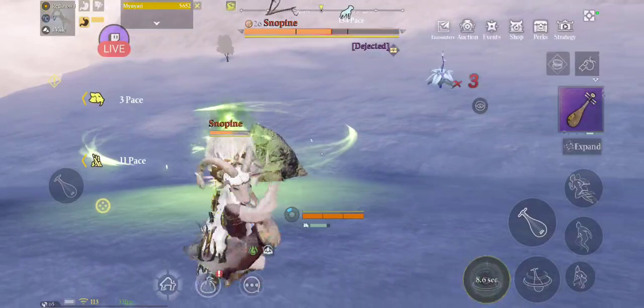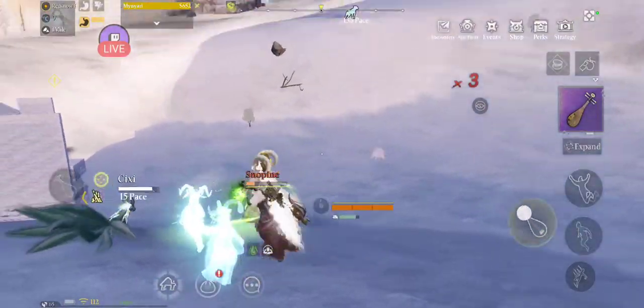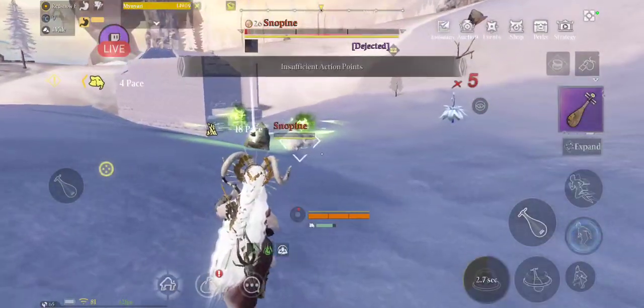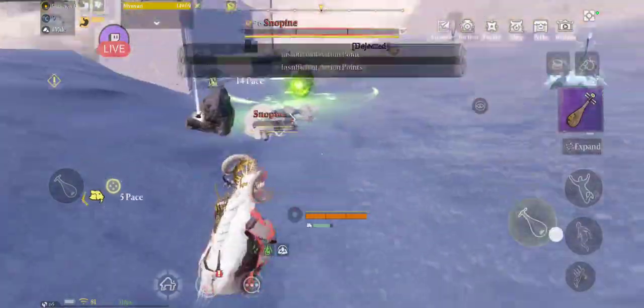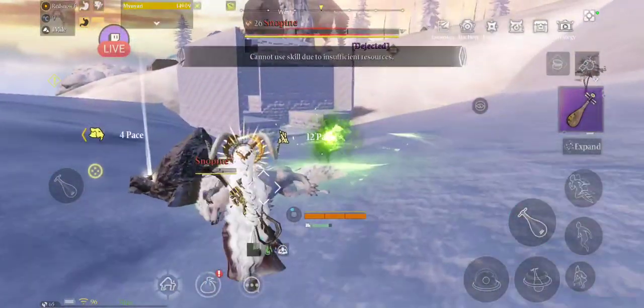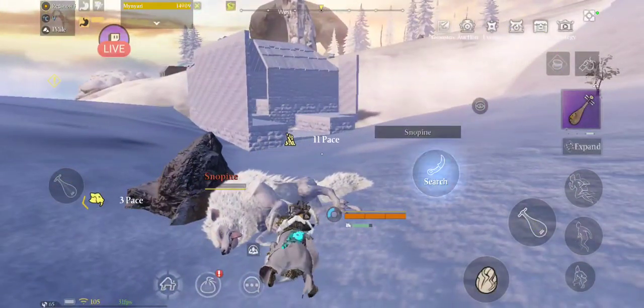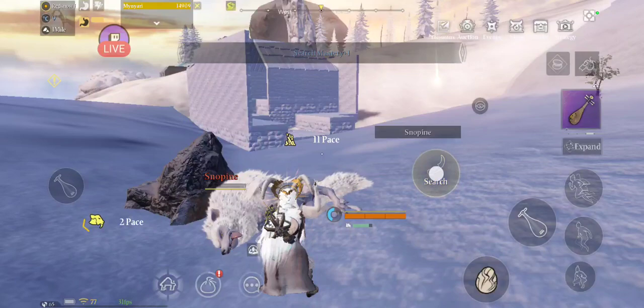When I'm on the ground I'll throw another bubble, then jump and hit the Four Strings, and now I can target that one. I'm out of stamina so it makes it a little tricky, but that's the key right there — you jump and you hit the Four Strings button in order to get yourself going up in the air.